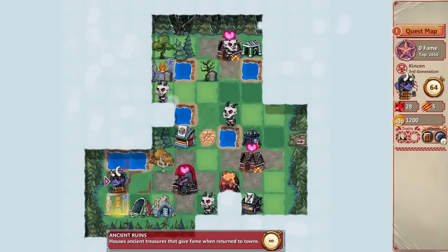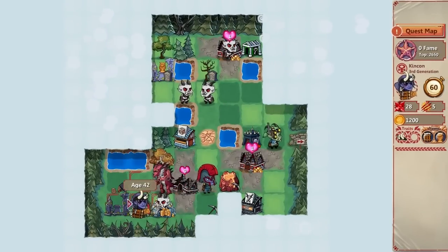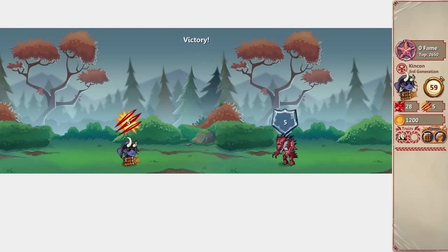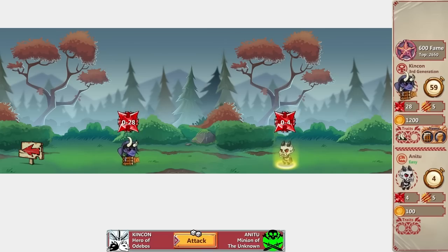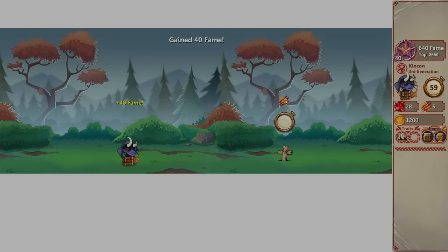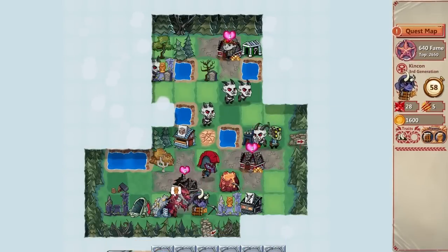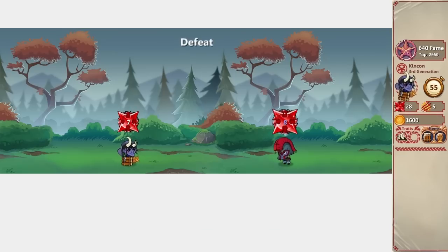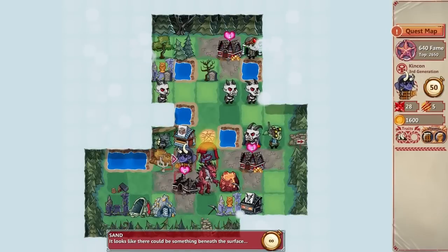I'm going to die to the dragon unless I can kill it. Well, I can hit it once — five damage. Not bad. I got to fight this guy too. In theory I could kill the dragon if I got lucky enough. In a few years she's going to have even more strength. Now I've got to beeline it to the town with the bonus to artifacts. This wasn't worth it at all.